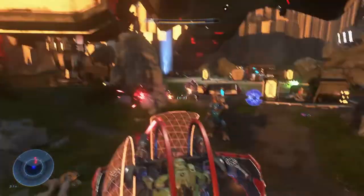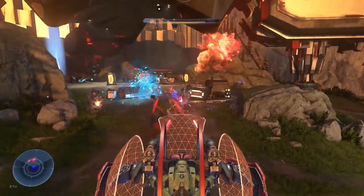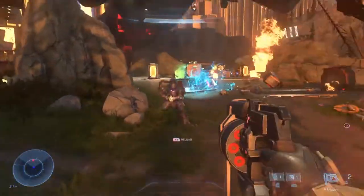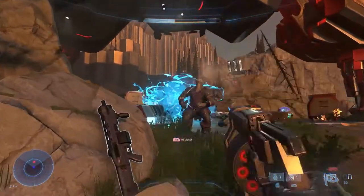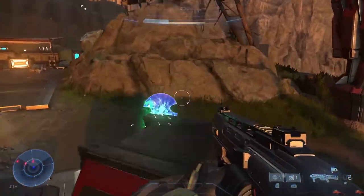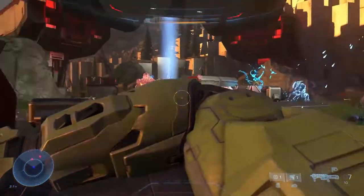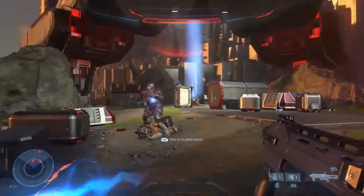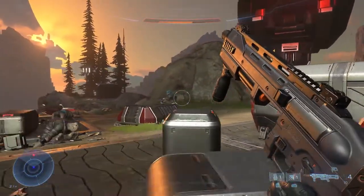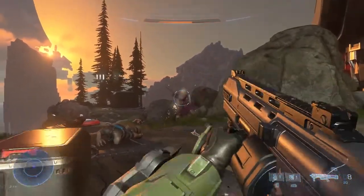There are other structures across the ring, such as transit stations and human settlements, but none of those fit what we actually see in the trailer. If you have any ideas what the structure could be, or if you think it is one of the infamous Palaces of Pain, let me know down in the comments. I am excited to see what the world of Halo Infinite holds, and all the secrets and mysteries we can discover and solve on our time on the ring.